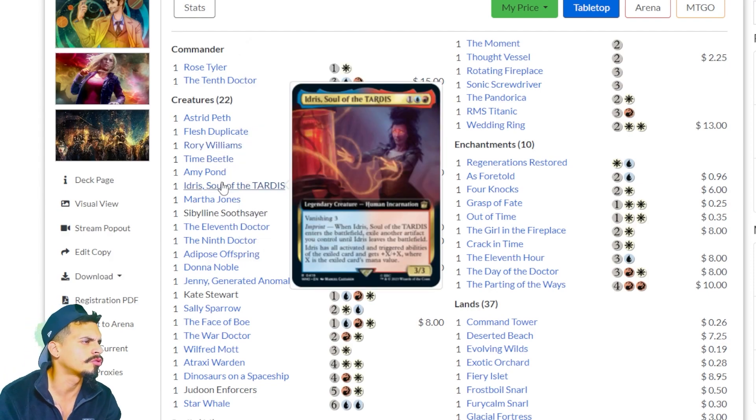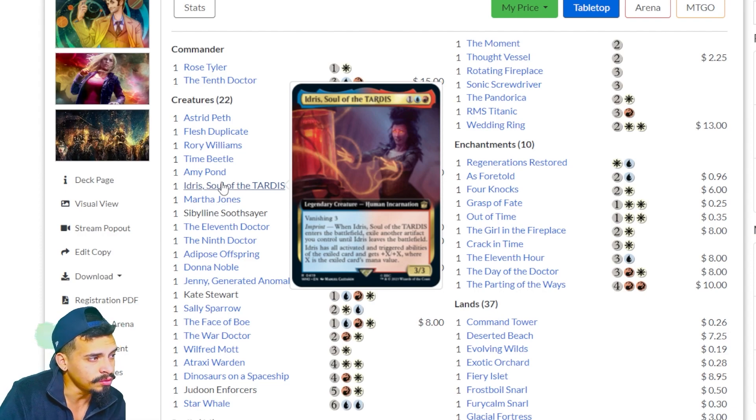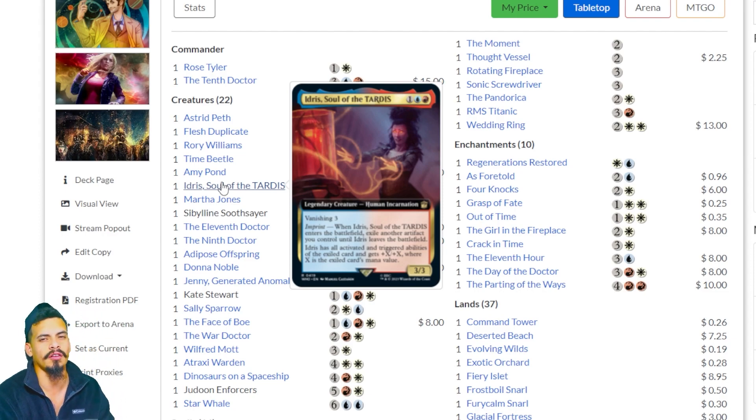Idris, Soul of the TARDIS — Vanishing 3, so in three turns it goes away. When it enters the battlefield, exile another target artifact you control until Idris leaves the battlefield. Idris has all activated and triggered abilities of the exiled card and gets +X/+X where X is the exiled card's mana value. It's cool, but there has to be some artifact where this breaks it and makes it incredibly powerful. If you know what artifacts to combo with this, leave it in the comments. This Commander has the potential to be extremely powerful.